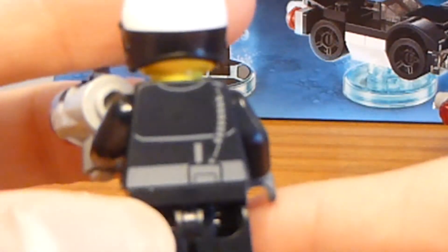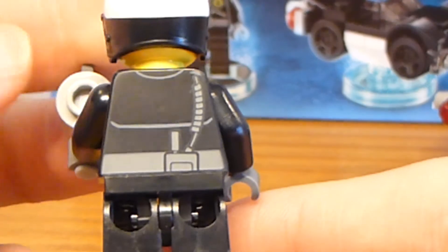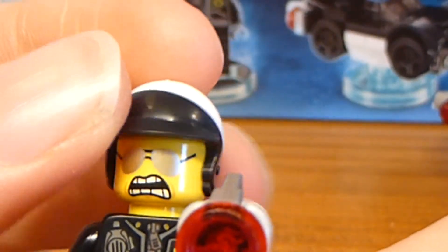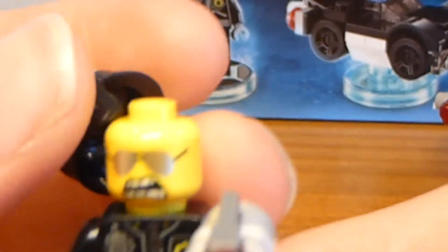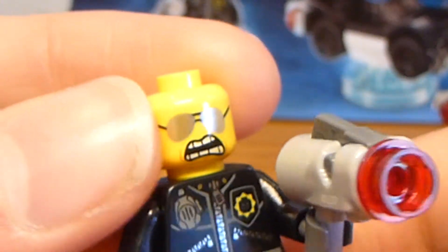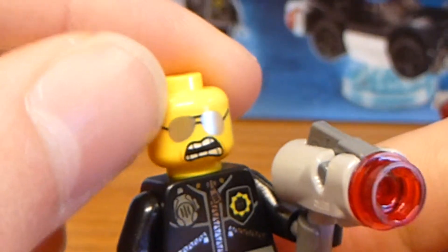The torso is the Bad Cop torso — this is less rare. It's really only the face that's hard to find; this torso appears in several sets, every set that Bad Cop comes in, including the collectible minifigures. The helmet is even more common because it appeared in that one Lego Batman Movie accessory set.